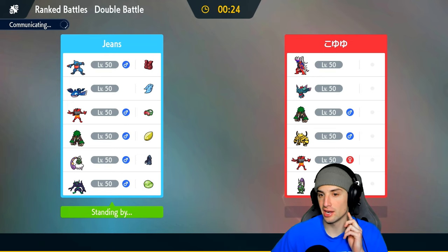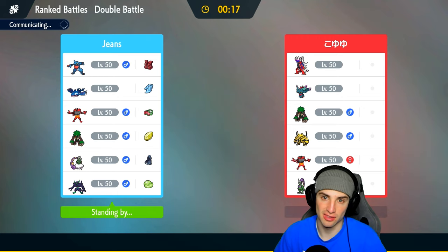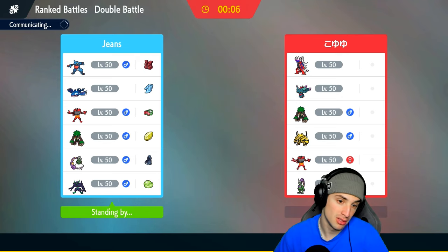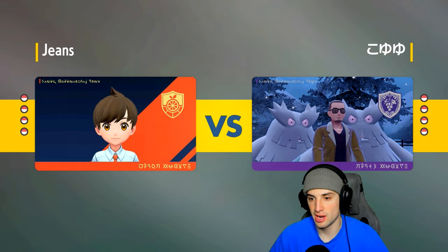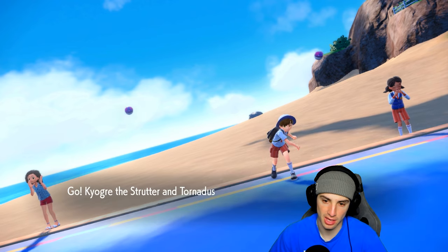I'm gonna bring Toxicroak in the back end and Incineroar over Rillaboom. I like this lead — we gotta grab our first win after that loss. What I think they'll do is either lead Koraidon or bring it in the back end. Either way, I'll spam Rain Dance the first turn and predict them going to Koraidon — if they swap in, I set Rain Dance and get off a big Water Spout next turn. Let's see who they lead.